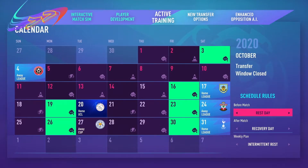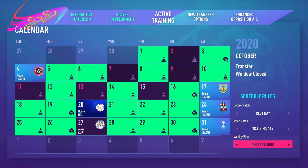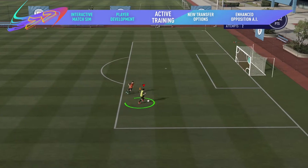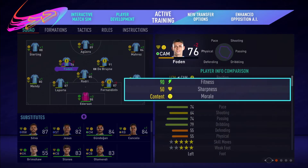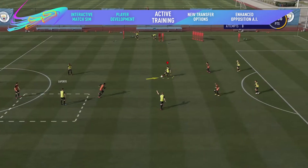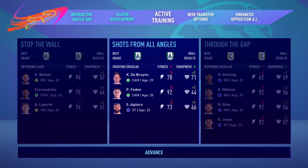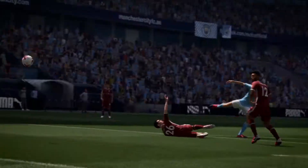Manage your team's schedule and train multiple players at the same time with a new activity management system. Choose when to rest and when to train throughout the week as you balance your players' morale and fitness with max sharpness — a new stat that shows you how likely players are to perform at their peak. Then boost it with group training sessions, monitor your players' progression and find that sweet spot with fitness and morale to keep your team firing on all cylinders.